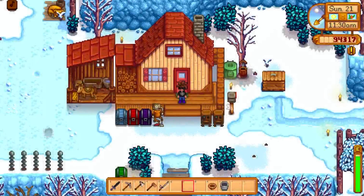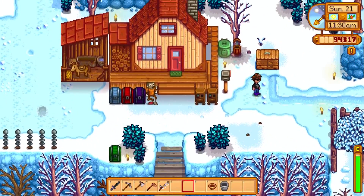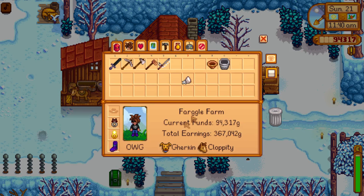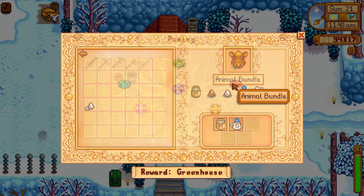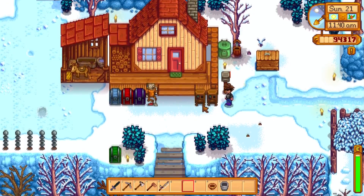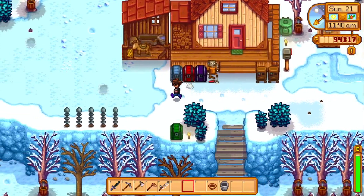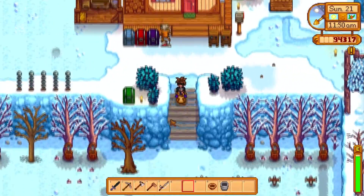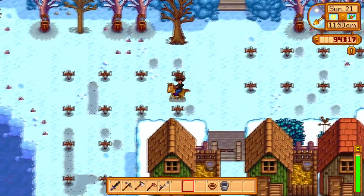I'm gonna keep that big egg because I need it for the bundles. Let's look at what we have — the animal bundle still needs a large egg, a big brown egg, and a duck egg. Oh, that's what I need — I need to go get two ducks.